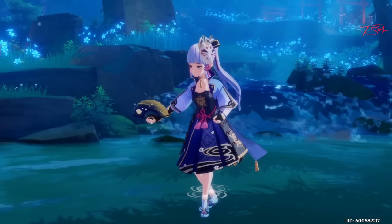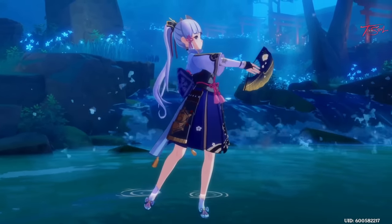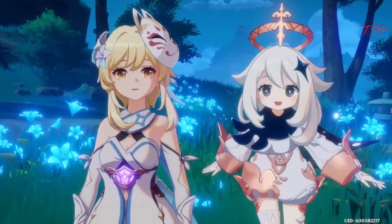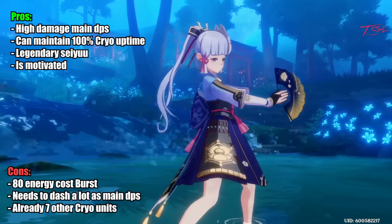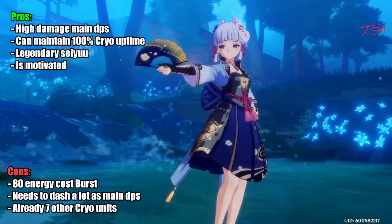Hello folks, my Ayaka guide is finally out. She is a 5-star sword user that focuses on cryo damage and can be played as a main DPS or a burst support. Both styles work out well since about half her damage output comes from her burst anyways.